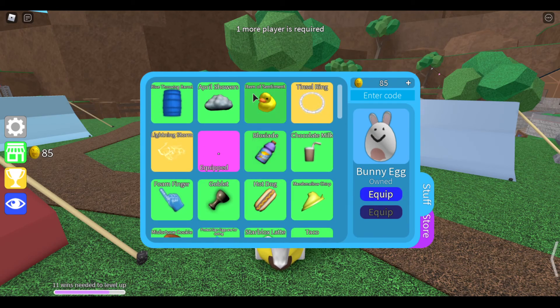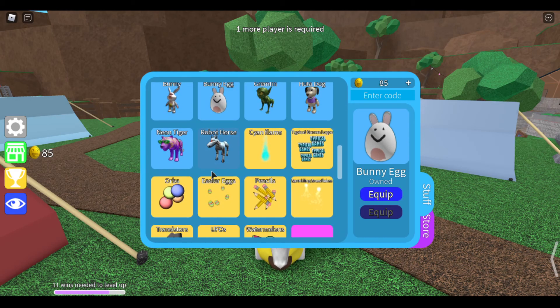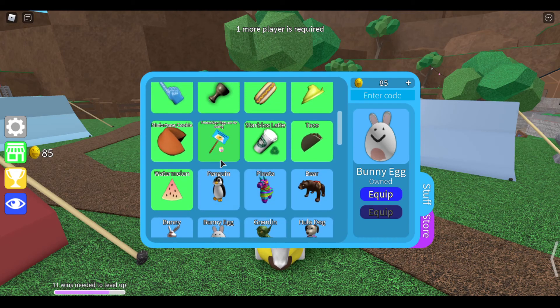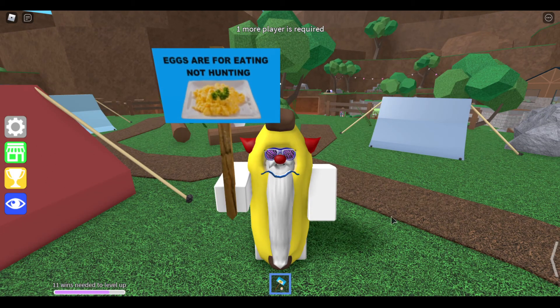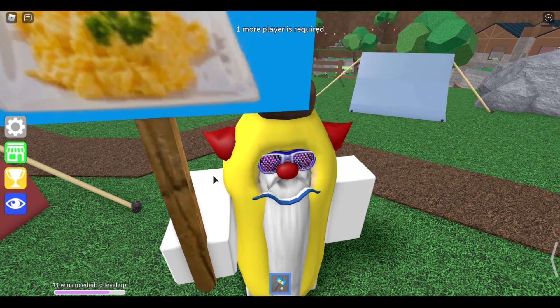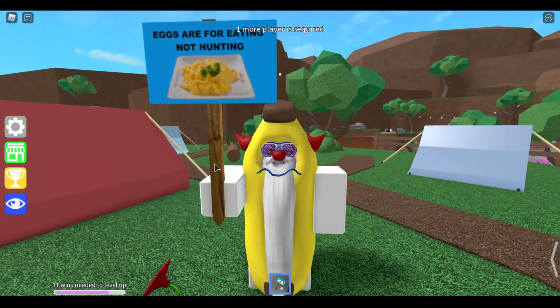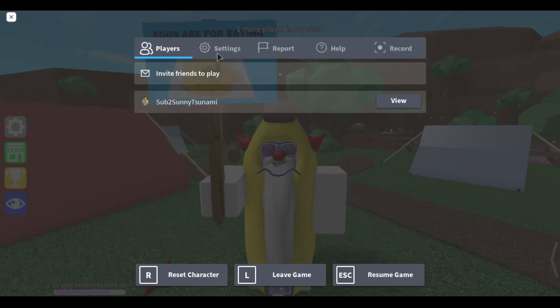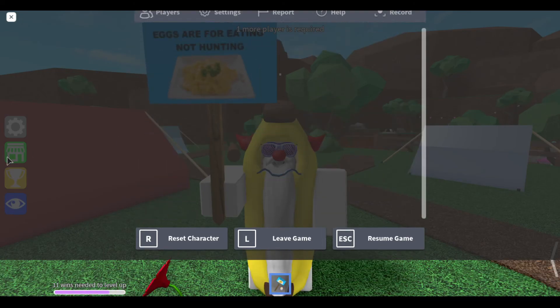Probably was. Now we're on to the gears. This one was the cheapest gear, and what it is is a sign that says 'eggs are for eating, not for hunting,' and it has scrambled eggs on it. It makes that little like yelling sound — or it's a boo sound.